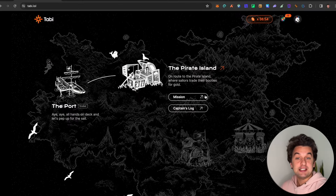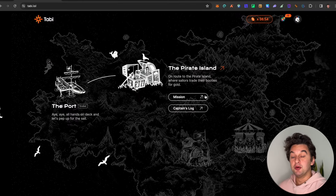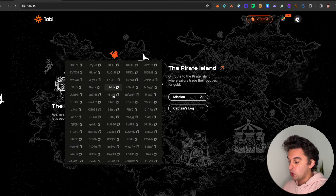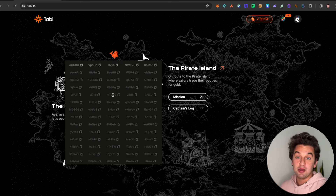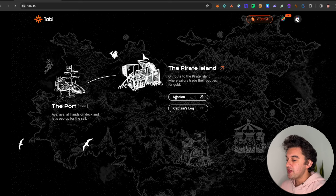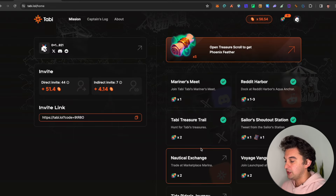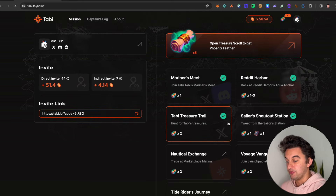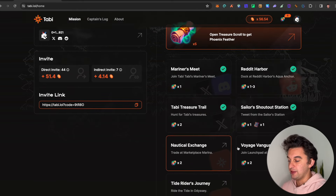There are more free airdrops that we haven't covered yet, which I want to take you through today. First up is Tabby - this is for the early birds with the notification bell on, as I only have a limited number of codes available. Click the link down below to join and make sure to be among the first. Once you join, you'll be redirected to the page - this is an invitation-only project.